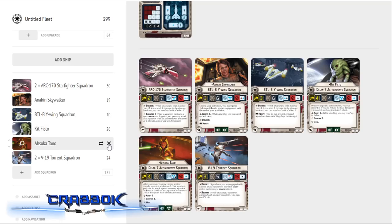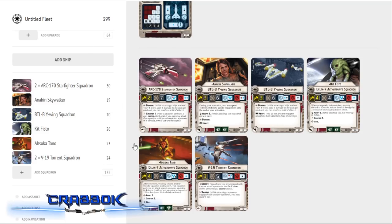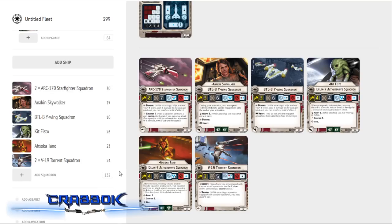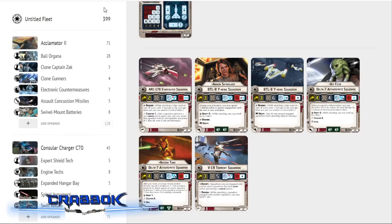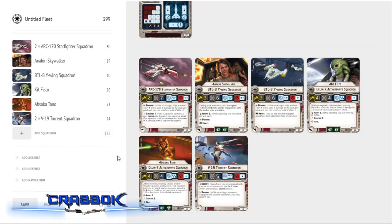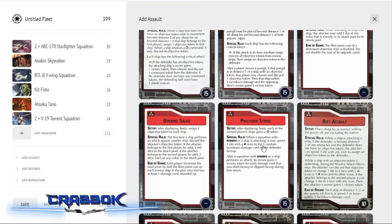You do have additional V-19 Torrents from the core set and starter that you're not using, but this is 132 points of squadrons. You'd have a hard time fitting another two-point squadron in here without going over 400. For objectives, I'm only using objectives from the core set since many others come in campaign packs and didn't come in the upgrade card pack. For red, I'm going with Most Wanted — you could put that on your cheaper Consular. It can get you a lot of points and people tend to shy away from it because they know you'll go for their big ship.